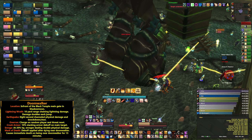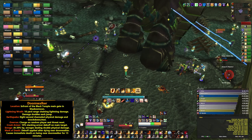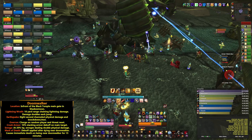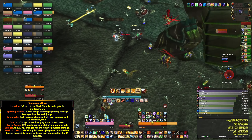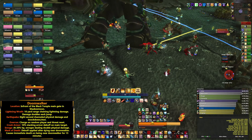Randomly during the fight he will channel his Earthquake ability, which will cause heavy physical damage to the entire raid and a stun at the end of the cast. Furthermore, Doomwalker will charge a random player and at this point his threat will reset. It's important that you allow your tanks to re-pick him up at this point, although he is tauntable.